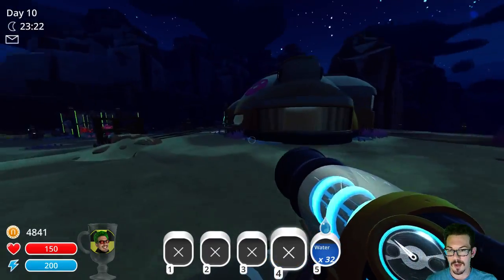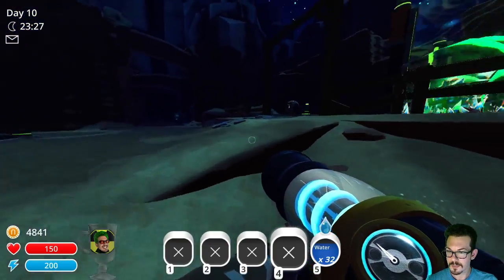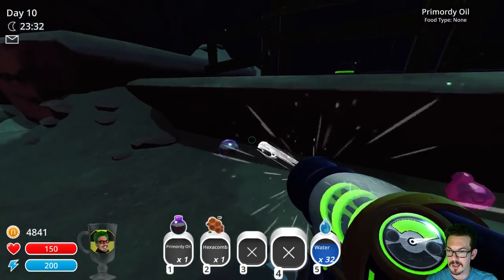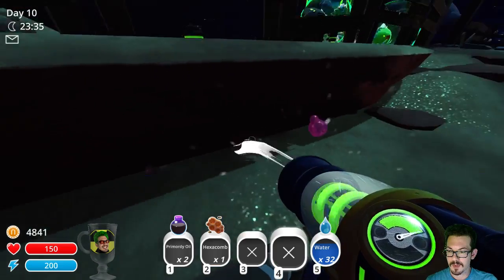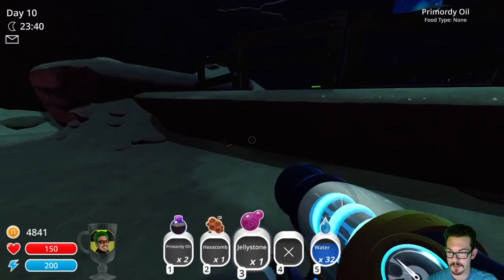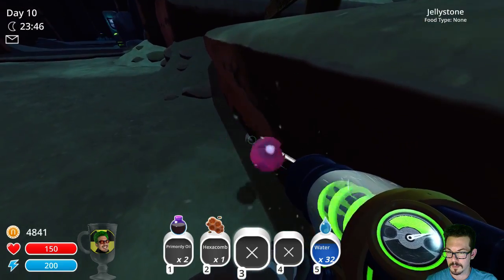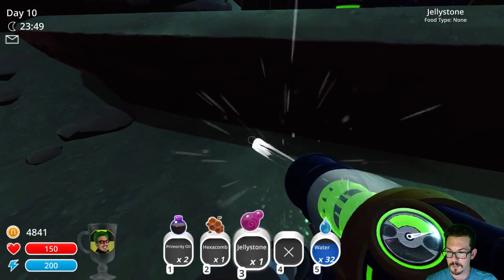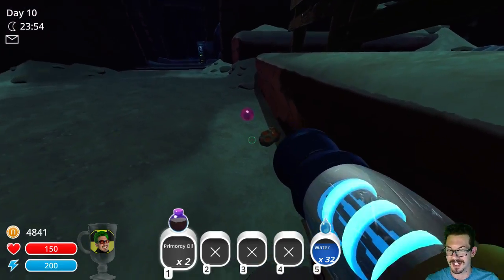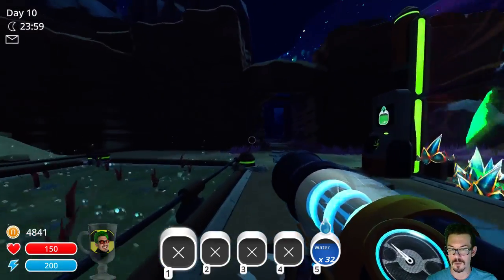At some point last time we actually got some very interesting items right over here, and technically these items are used for science — you can get like a lab, basically. Oh no, that one went through the wall. That's a shame, I can't get it back. I probably just lost that forever now. I'll try to avoid that in the future. These are used for different machines like teleporters and whatnot that you can get eventually.